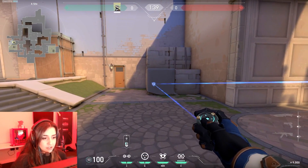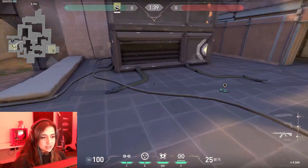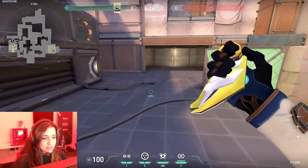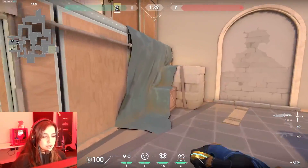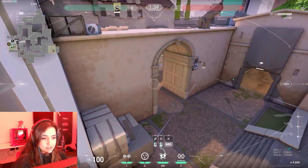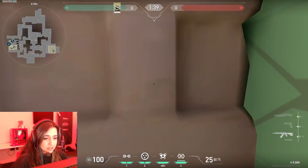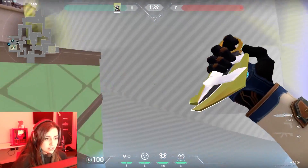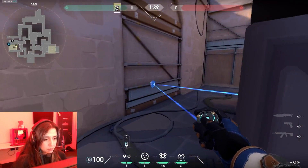For A site, I use traps to counter Dreads and I put another cage here if they break this trap. I also put another trap here, but it depends on the situation. For the camera, I'm using this one to see Short and Main together, so whenever they're coming to A site I open this cage and try to kill the Jett. If they come from Short, I also open this and try to kill the other guy with the trap.